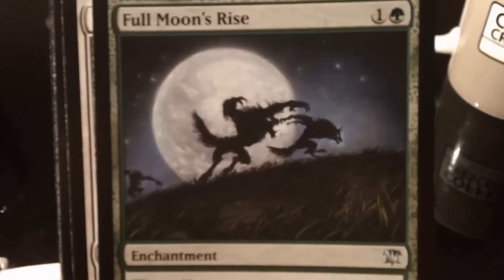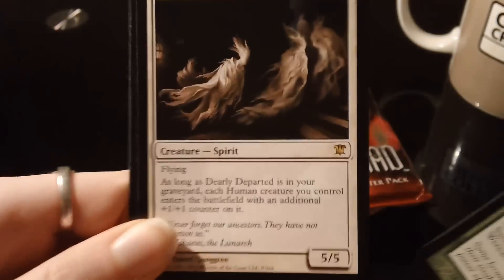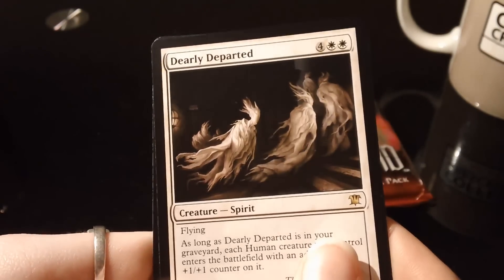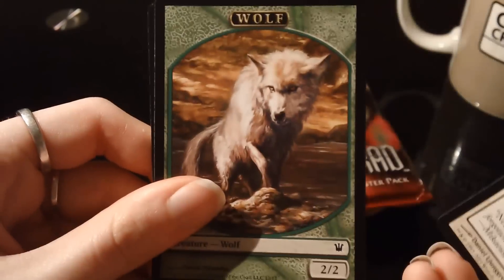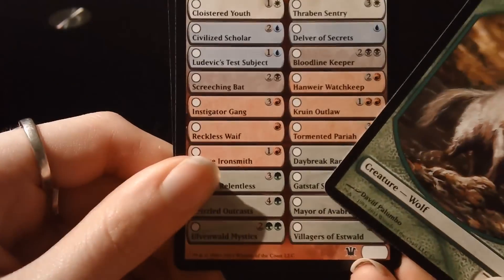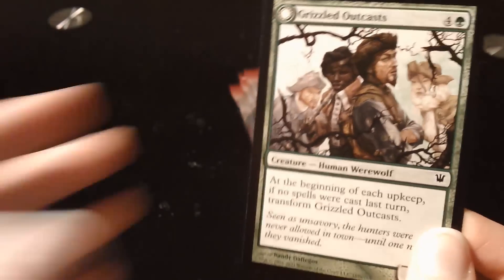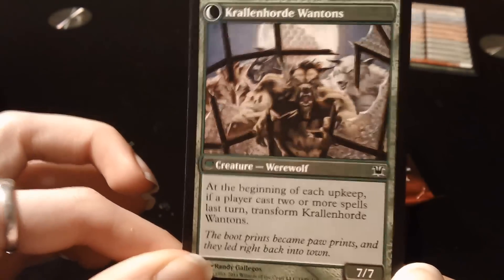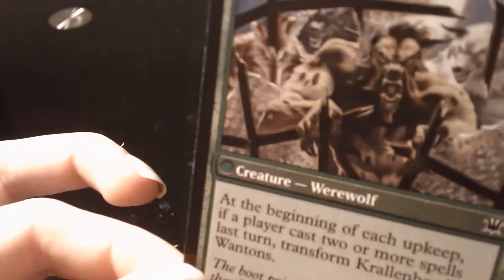The rare is white — it begins with a D. Dearly Departed. There it is. Don't think I've had that one at all yet — I'm happy about that. If I get anything I don't have, it's a good thing. We've also got a Wolf Token — they're quite rare to get. I've only had one of them. Wolf Token's a pretty cool-looking card. And we've got a checklist card and a flip card — Grizzled Outcasts, who turns into Krull and Hoard Wantons. Whatever the hell a wanton is. Very nice.